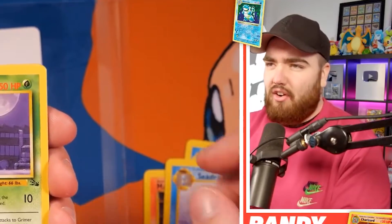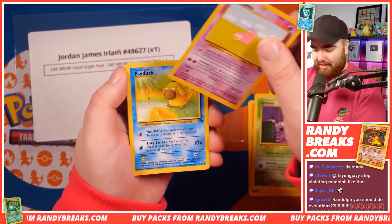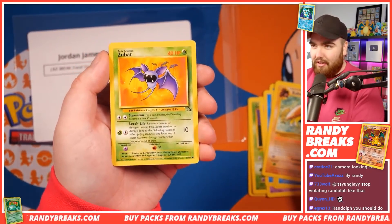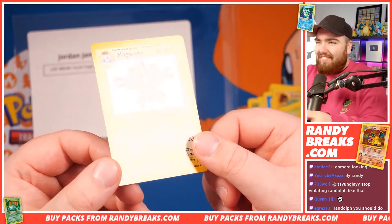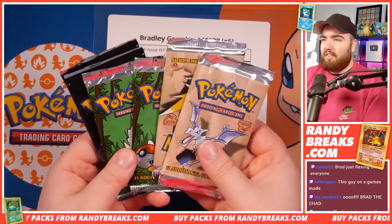Seedra. Grimer. Slowpoke. Shout out to Josh again — I feel like Josh is not going to get a Slowpoke in his packs. You've got a Psyduck. Recycle. Shellder. Kabuto. Zubat. I love that orange background on this card. Ace tables are available for all these cards, by the way. And a Magneton Holo! Let's go, Jordan James. You've pulled yourself a Magneton. Look at this, guys. What a dream.